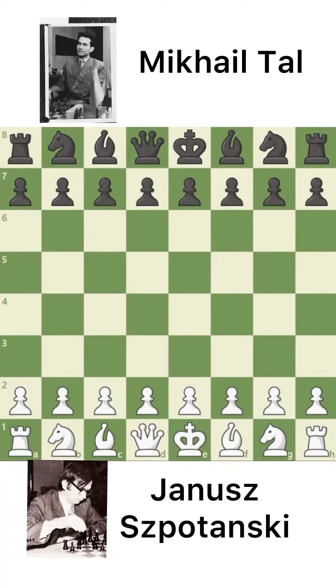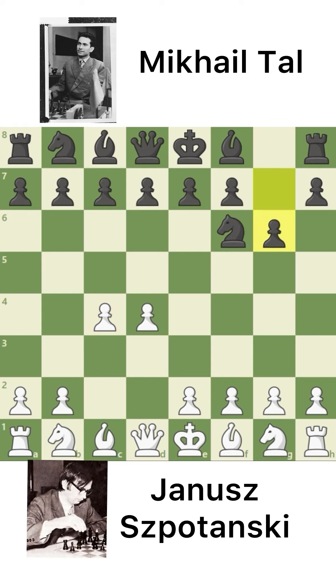Greetings to everyone. Today I am going to show you a game of Mikhail Tal and Janusz. So let's see the game. D4, Knight to F6, C4, G6, and Knight to C3 — the King's Indian Defense.